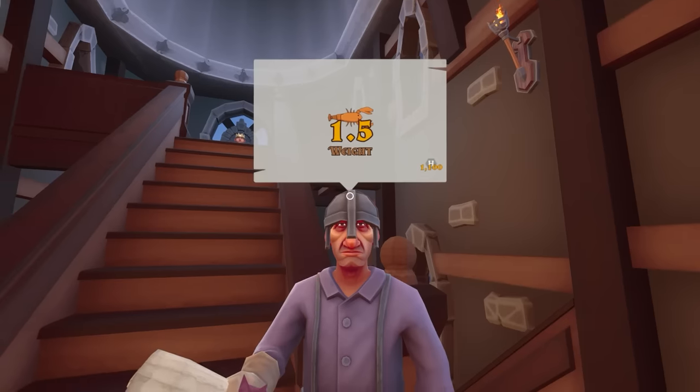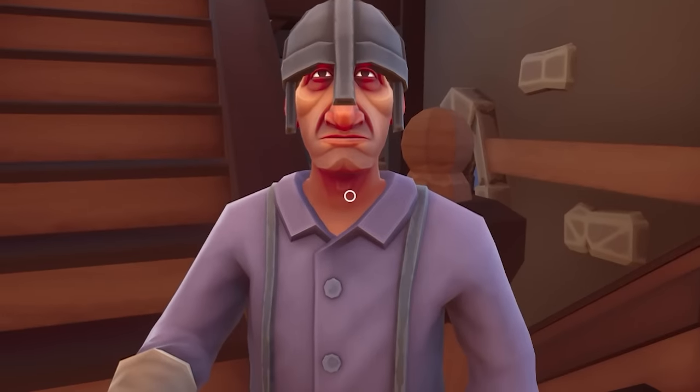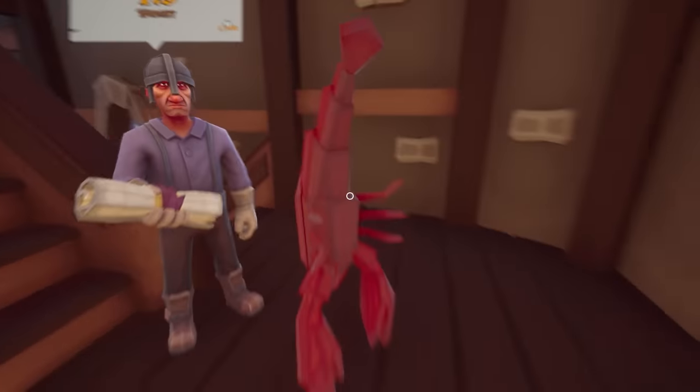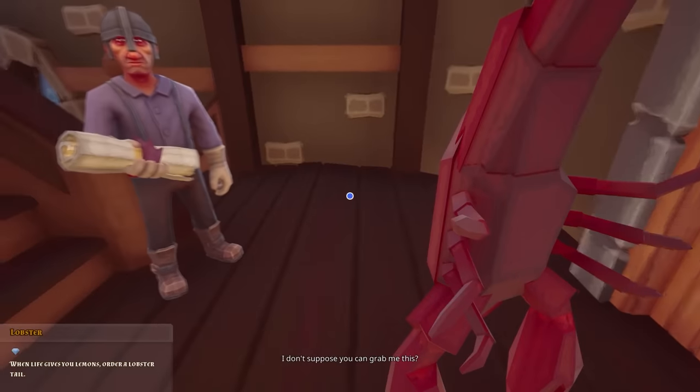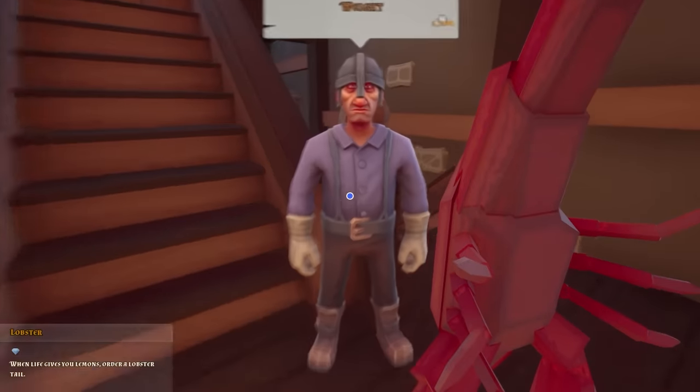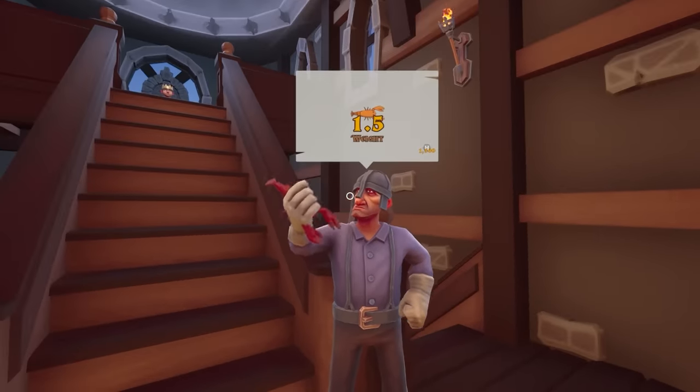Idiot stick wants a lobster. You know the ocean's full of those, right? And we're surrounded by ocean. You want a lobster? I've got one that's as big as you are, in fact — 1.5 weight lobster. Yeah, this is probably 150 pounds, so that should probably do you.